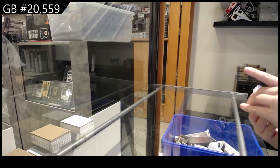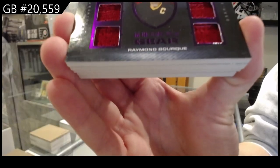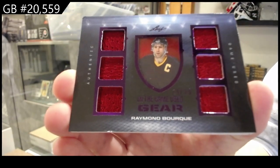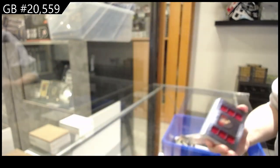Card number six is for 97 Tiers. It is a six-way jersey number 235 of Ray Bourque. That is card number six for 97 Tiers.